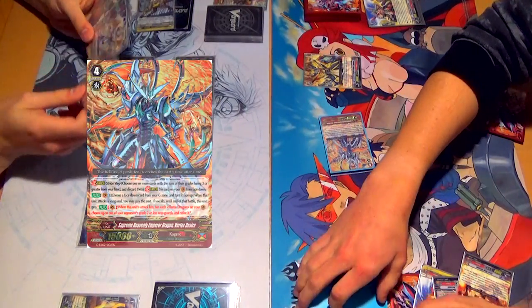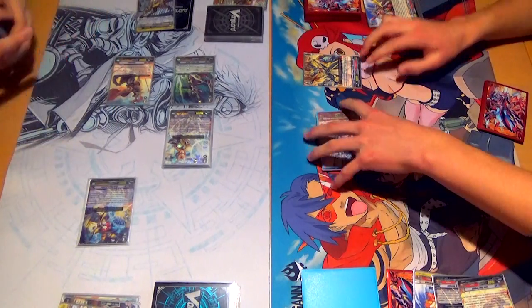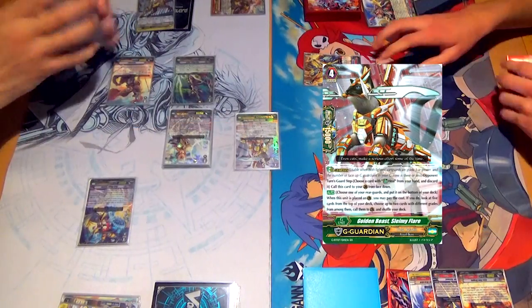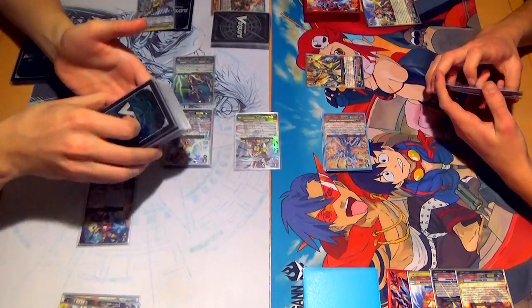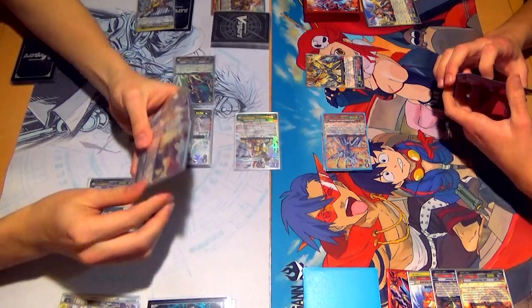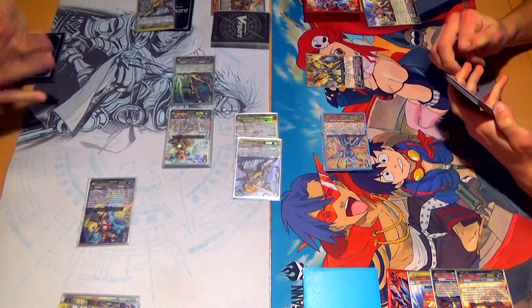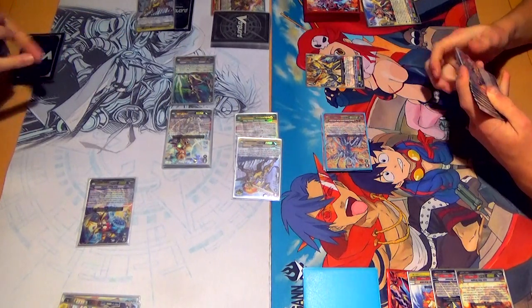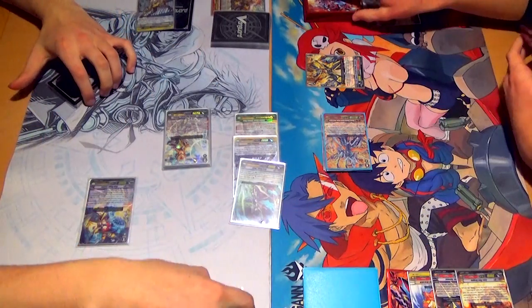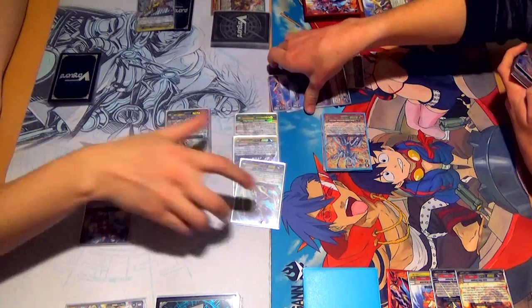Skill. G-flip. G-guard. Skill — bottom of deck. 2, 3, 4, 5. Ah, that sucks. So right now that's 2 to pass. Intercept. 4 hit. 1, 2, 3 — I would have retired Quill anyway.